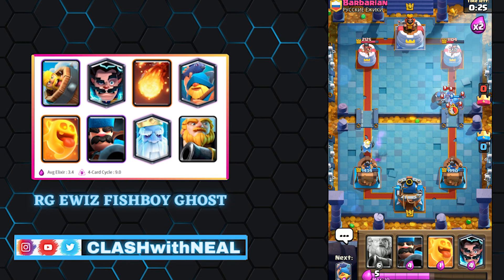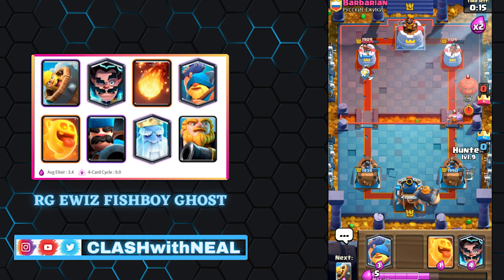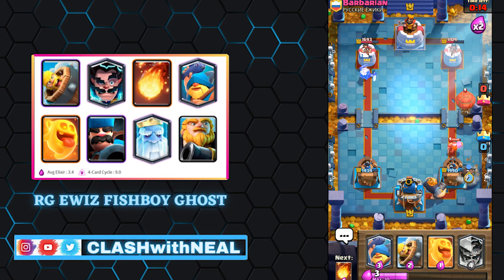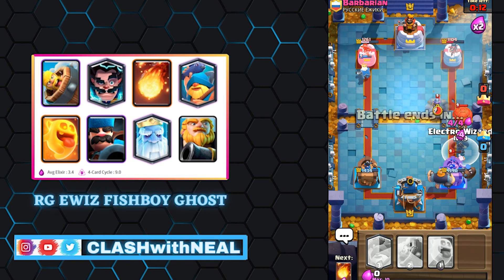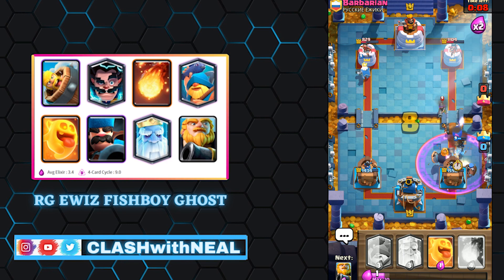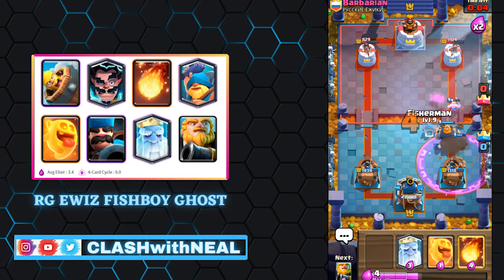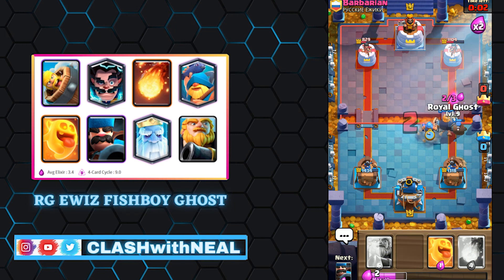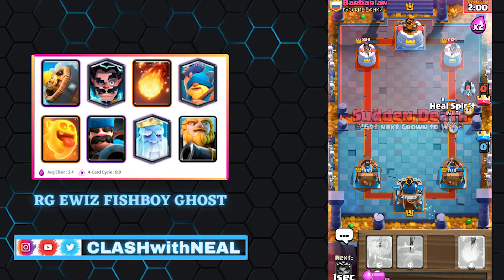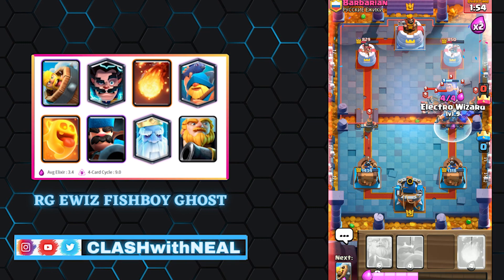The Royal Giant deck has only one win condition, so your strategy will be focused on your only offensive resource. The best timing to play the Royal Giant remains on counter-attack after defending an opponent's push. Ever since the Fisherman's hook speed buff, he's been at the top of the meta. Rising alongside him are the Hunter — one of his best defensive synergies — and the Royal Giant, one of his best offensive synergies.